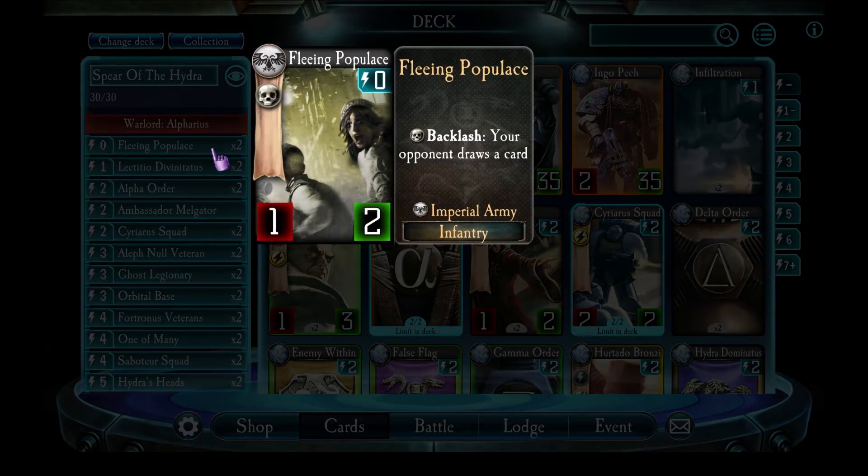First up, Fleeing Populous. This is the only deck which I ever use Fleeing Populous in. On the one hand it's a good card because it's free — it's a unit which is free. The downside is its Backlash ability: your opponent will draw a card. Unless you're Alpharius or Alpha Legion you'll never want your enemy to draw a card, because it gives them more options. But for Alpha Legion, a big hand on the enemy is fodder for the Harrowing or a couple of other abilities, so this is a pretty handy card.